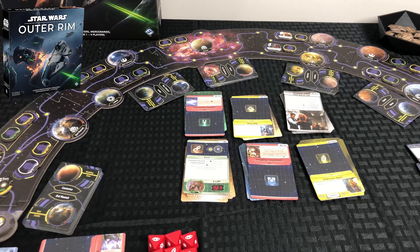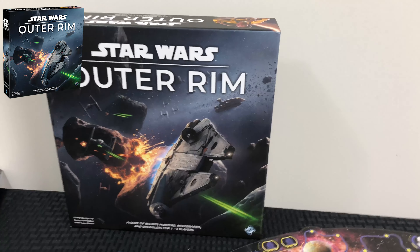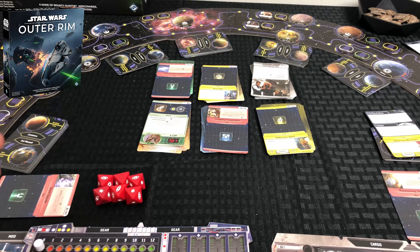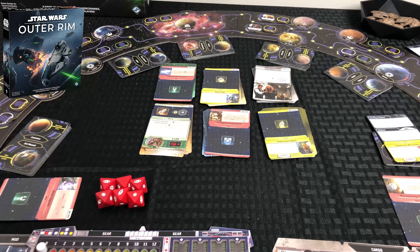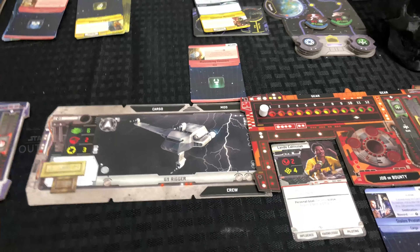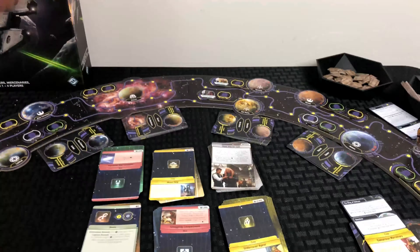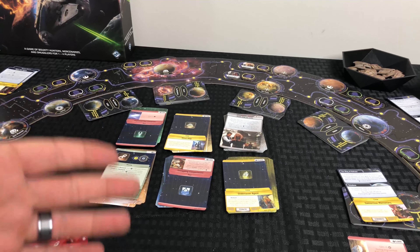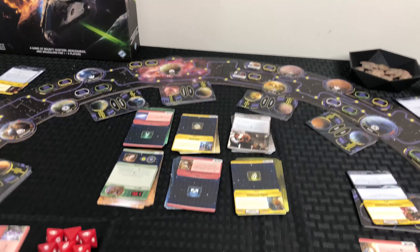Hey guys, welcome back — it's your favorite Gump of the Limp. I'm here with the next part of Star Wars Outer Rim by Fantasy Flight Games. In the previous video we played some of the game, going back and forth between my character IG-88 and the AI's character of Lando Calrissian, letting you see how the general flow of the game progressed.